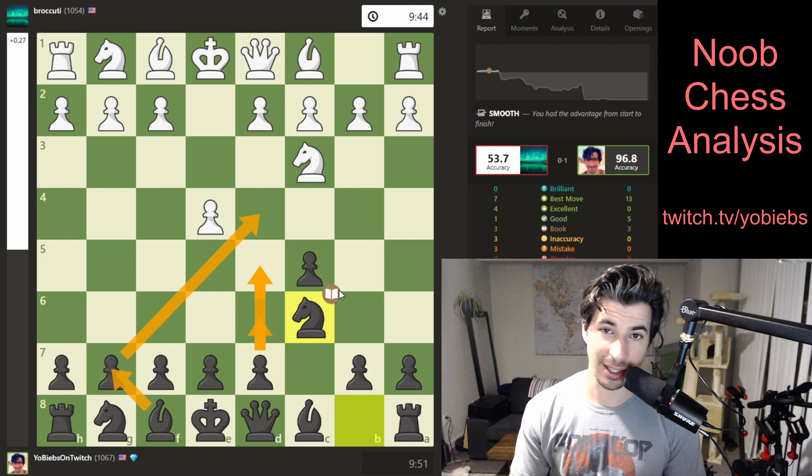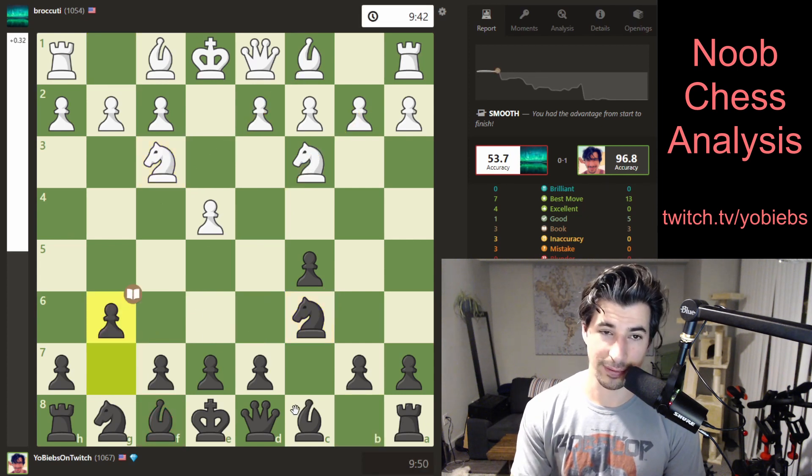That's basically all I know about the Sicilian. I've probably played maybe 20 games so far with it. I watched one video on it and have been testing it out, really liking it, mainly because this bishop — once it gets up here, it's very, very dangerous. People really forget about it, especially at my level, and it can really do destruction if that bishop comes out. Anyways, let's get into the game.